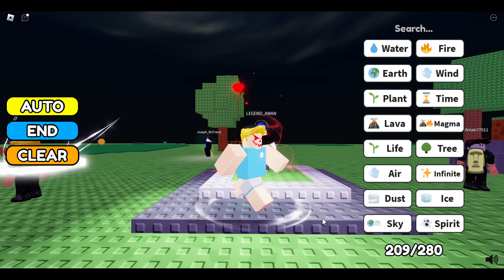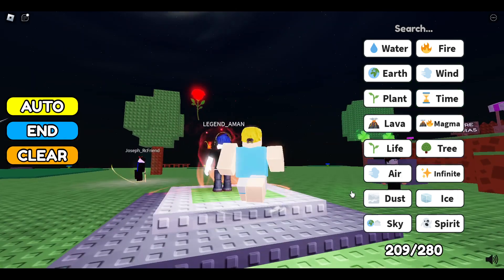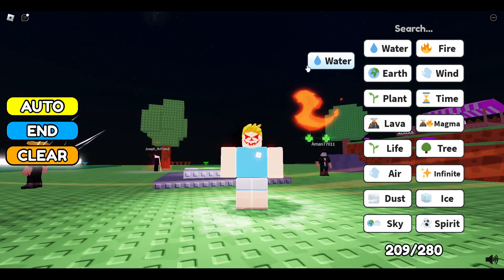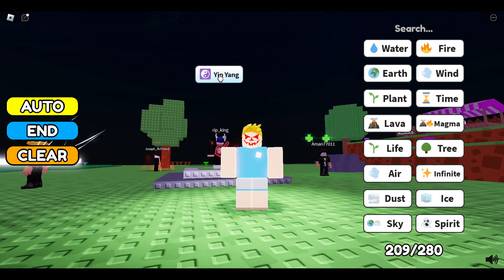Hi everyone, in this video I will be telling you how to get the rhythm in Auracraft game. First of all, you need to start with water and fire — combining them will make ying yang.